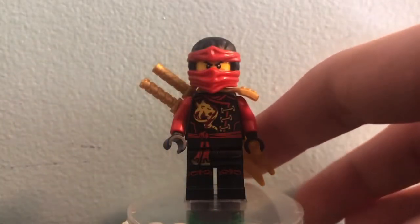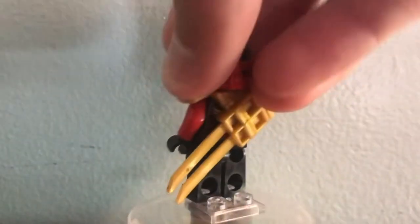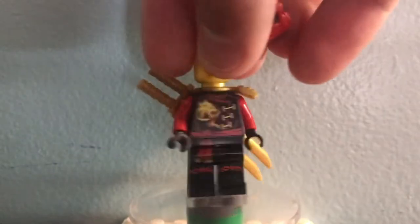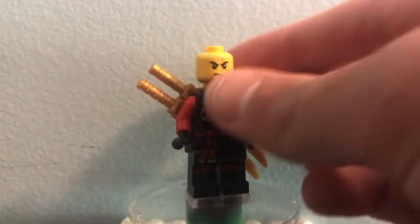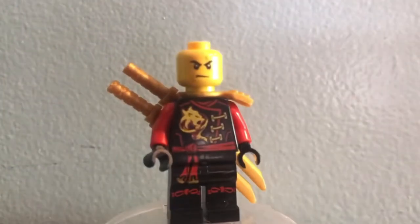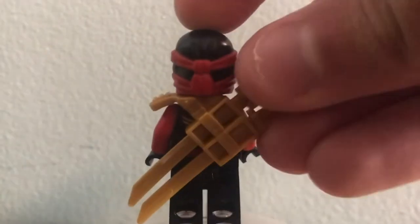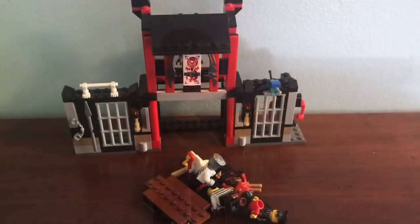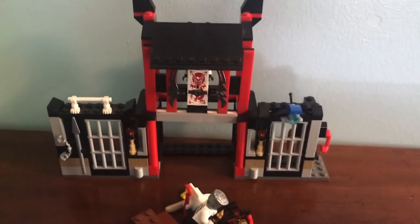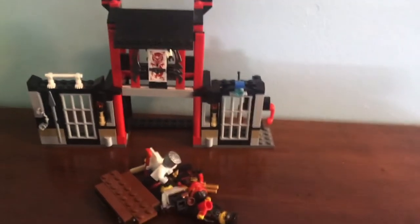Last but definitely not least, we have Kai. Love the swords and that holder. This version did come in a polybag that was given out — I actually have that polybag — and he was in a couple of cheaper sets as well, so nothing crazy to note. He has his original face and a really cool dual-molded head hood, and on the back you can see a couple of swords that slide into the gold holder.